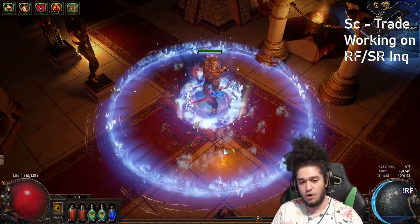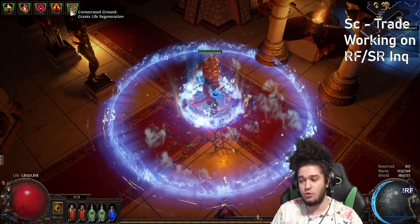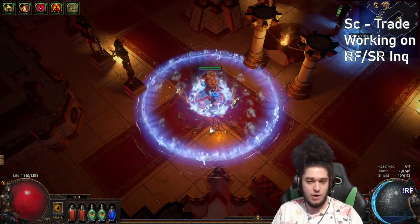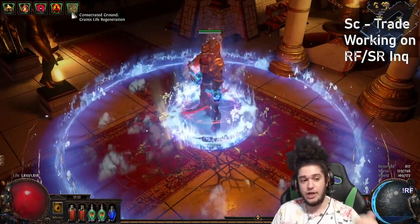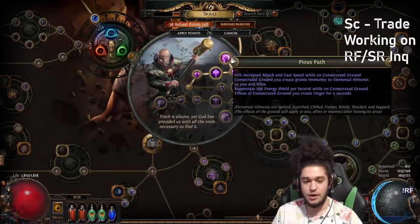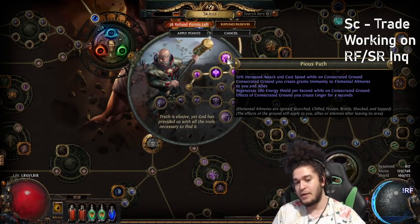For the people who are confused about how Consecrated Ground works — a lot of people have been asking if it's going to feel clunky when you're mapping. No. When Consecrated Ground lingers, which is on your second ascendancy node — what you get from Cruel Lab on Pious Path — effects of Consecrated Ground you create linger.